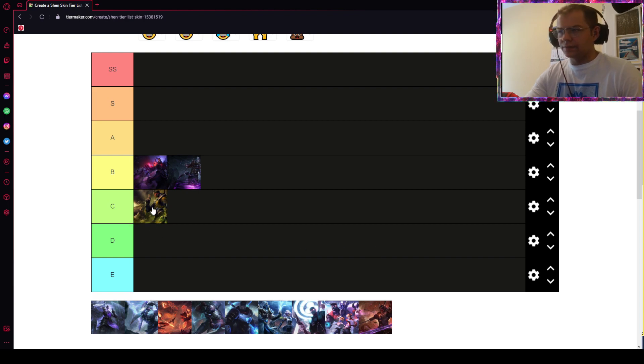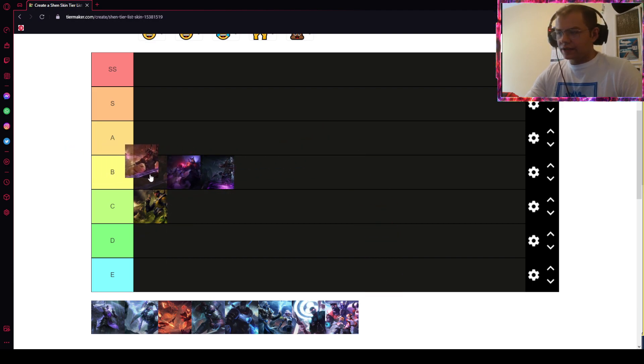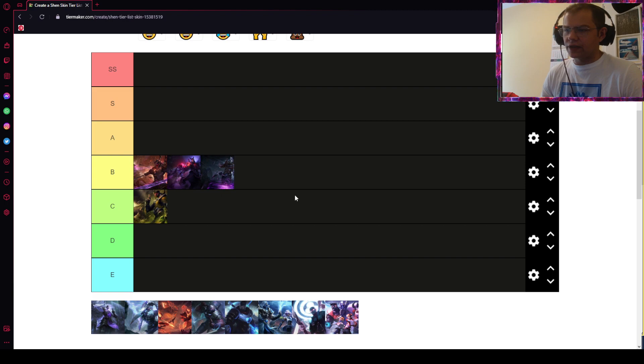Yellow Jacket goes to C tier — it's not that bad, but it's worse than those two. Warlord Shen, I actually like this skin. It will be B tier — I think it is a 975 RP skin. It has a very good splash art and in-game it doesn't look bad, but there are basically no changes in the skill animations whatsoever.